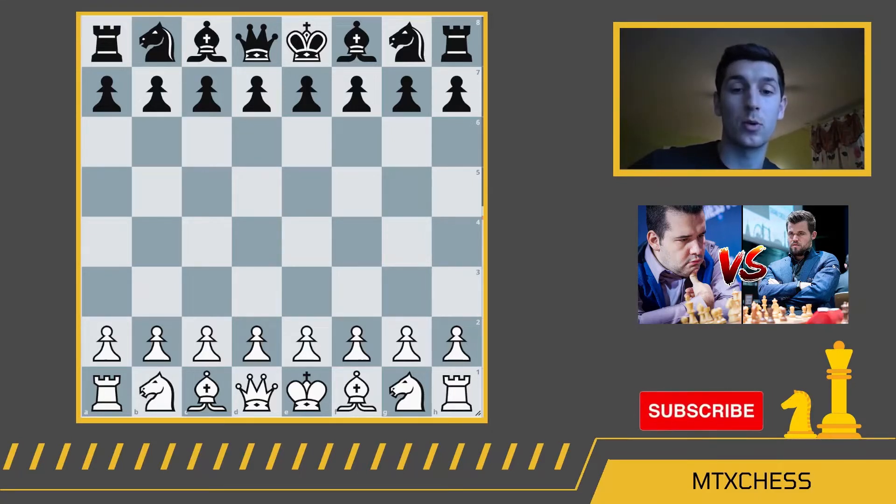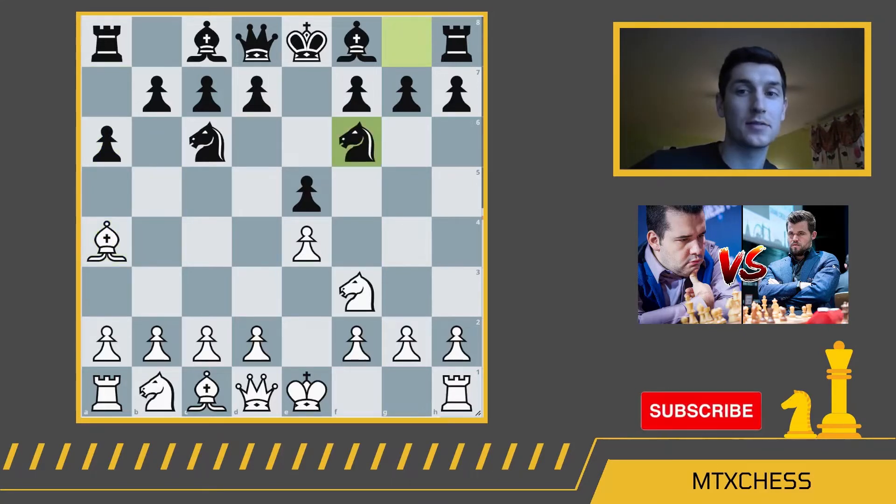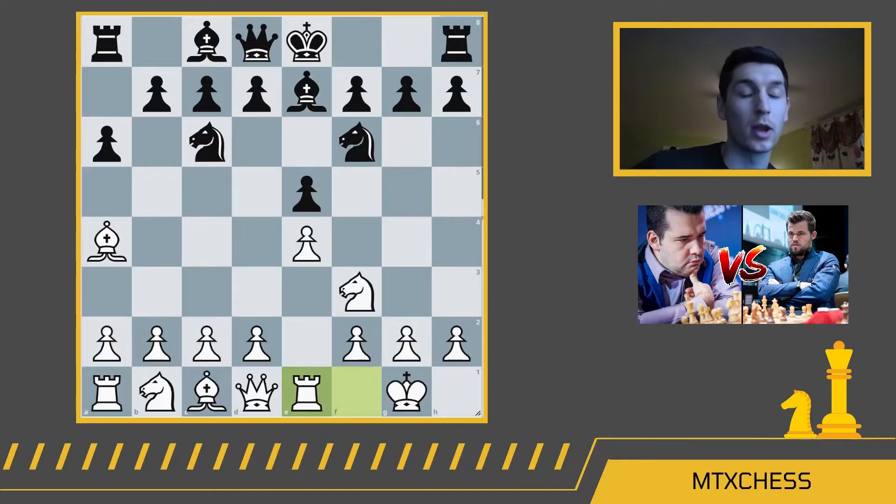Ian Nepomniachi of Russia with the white pieces and Magnus Carlsen of Norway with the black pieces. Nepomniachi starts us off with e4, e5, knight f3, knight c6, bishop b5. This is the Ruy Lopez. And after a6, we have the Morphy defense: a4, knight f6, castle kingside, bishop e7 for Magnus, and rook e1. So far, all very standard moves that you'd expect to see in a Ruy Lopez between two grandmasters.